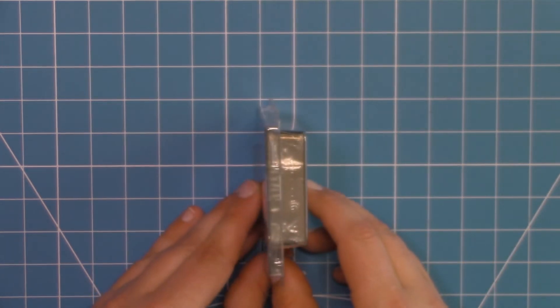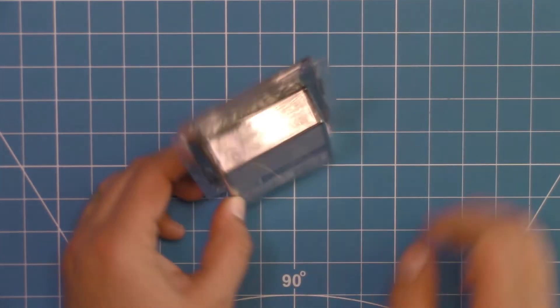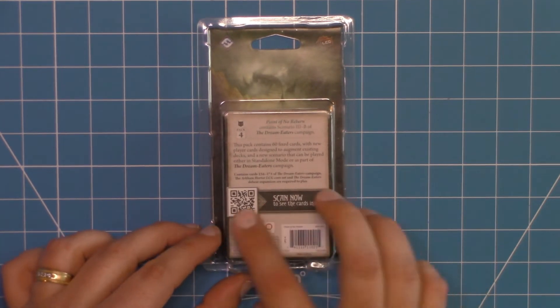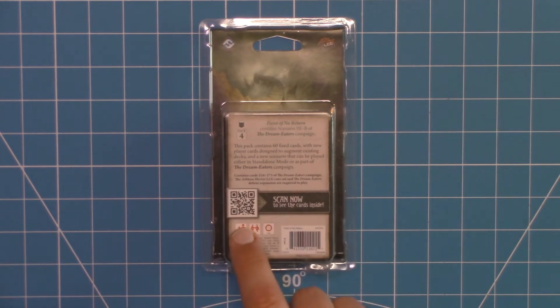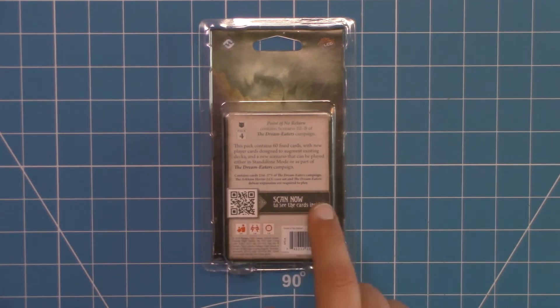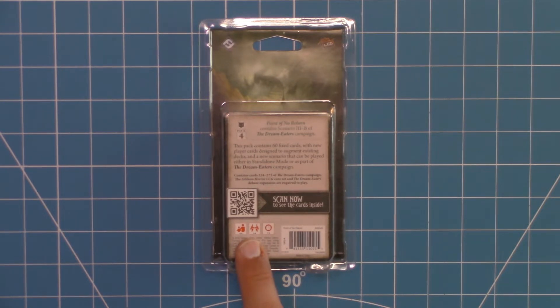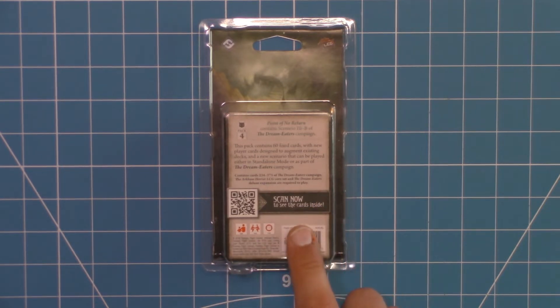Like all the Mythos Packs, it is in this kind of clamshell design. There is always a QR code so you can look up online all of the cards in here, so I absolutely have no problem showing them all to you. I will have a little intermission where in the beginning I only show you the character cards, and I will save everything else until after the intermission. So if you want to stay spoiler free, you absolutely can. But if you do want to see everything, I will show that towards the end.